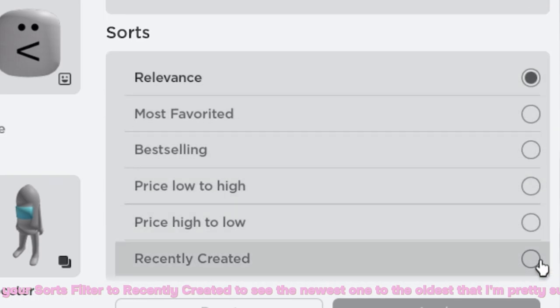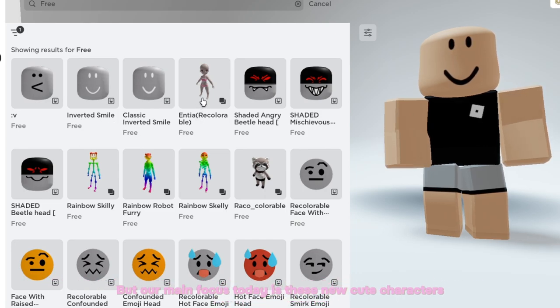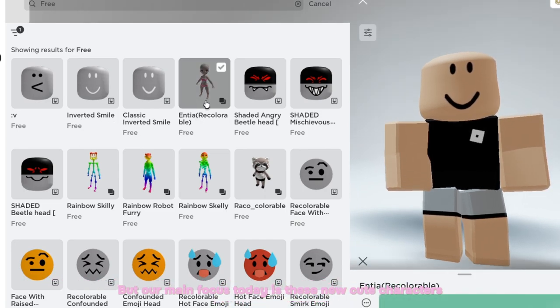From there you will see these new bundles — some we've already claimed. The newest one yet is this common heads bundle, but our main focus today is these new cute characters.